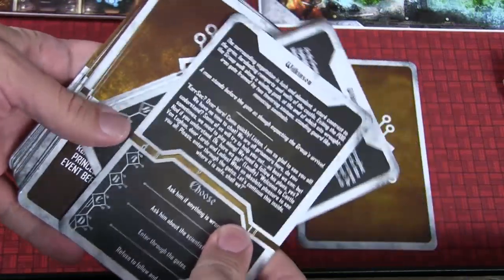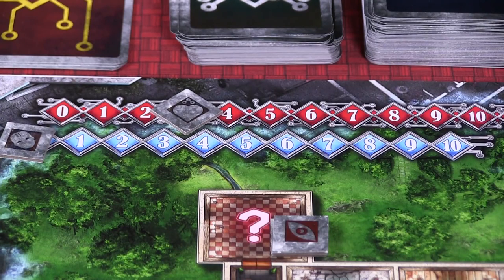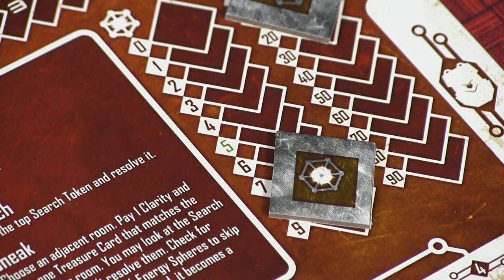In story mode, the end is triggered when you run out of story cards. In exploration mode, the game ends when you run out of health, run out of enemies, or hit 20 random events. Keep in mind these are end conditions, not necessarily lose conditions — just because you've run out of health doesn't mean you've lost. In exploration mode, which is semi-cooperative, whoever has the most data points wins: one data point for every five energy spheres, plus data points from monster trophies. If there's a tie, let the coin decide or share the victory.